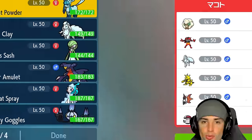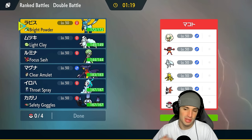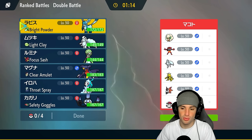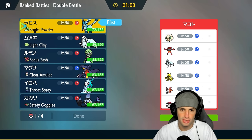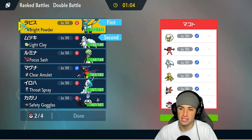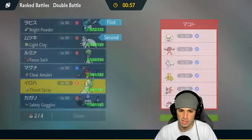Would you look at this — Alolan Ninetales versus Alolan Ninetales! We each have one, so snow will definitely be on the field. They also have Incineroar, Galarian something, Electabuzz for support, Volcarona, and Amoonguss. Since they have Alolan Ninetales, I feel pretty safe going into our Ninetales and Glaceon — that's a perfect lead. In the back we could bring Chandelure or Primarina.